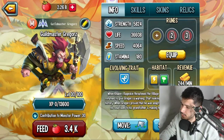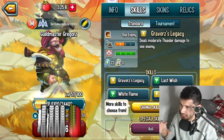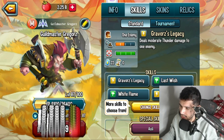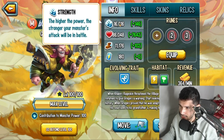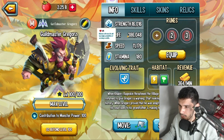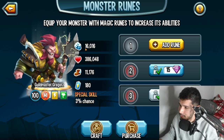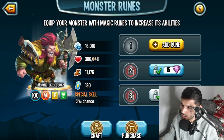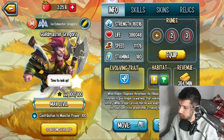I'm actually trying out something new — there's no background music playing, it's the in-game sound itself. If you guys want me to keep it like this instead of the normal music I play, leave a comment down below. Anyway, we have 16,016 power at level 100, 386,048 life, and 11,176 speed. Let's see if we can rank it up.